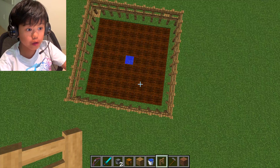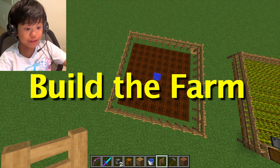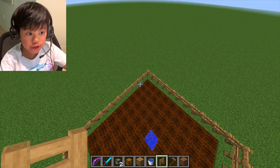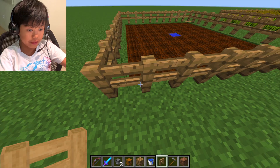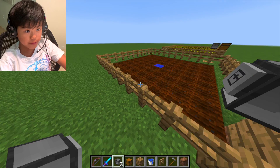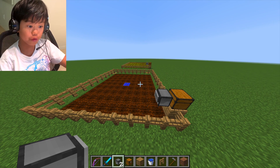Before you can use any of the code this turtle's made, you have to build the farm itself. You have to build a nine by nine farm like I showed right here. You have to replace this block and place the oak wood plank right here, then place the chest right here, and now place the turtle right there. This is the entire setup all done.